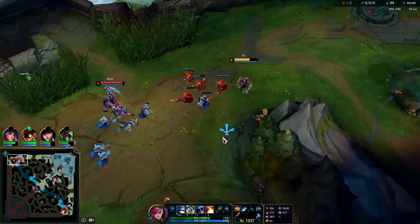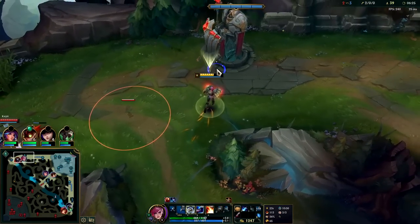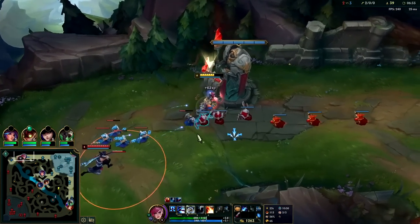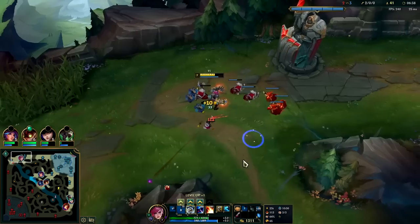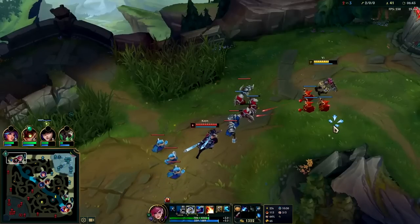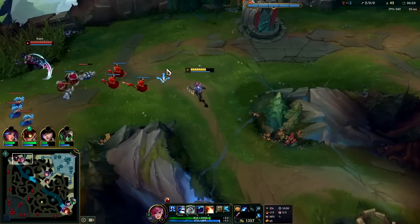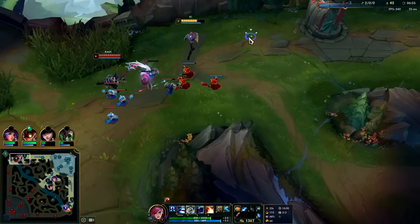I don't want to deal with Shaco right now, I'm going to run away. I don't have to fight this guy. The wave's already coming to me — take it for what it is. I'm missing minions like crazy. I should be able to all-in him here, but I don't know where Shaco is, so I'm going to play this really slow. I think he's still in the area.